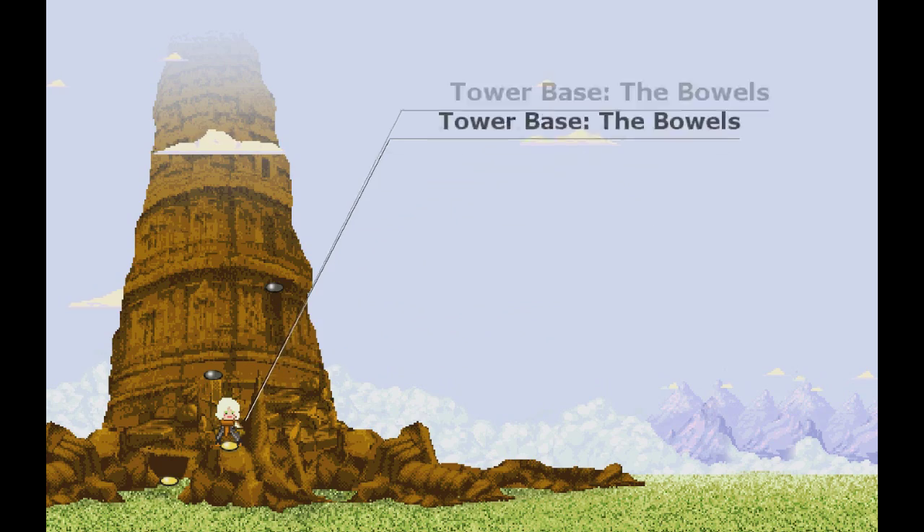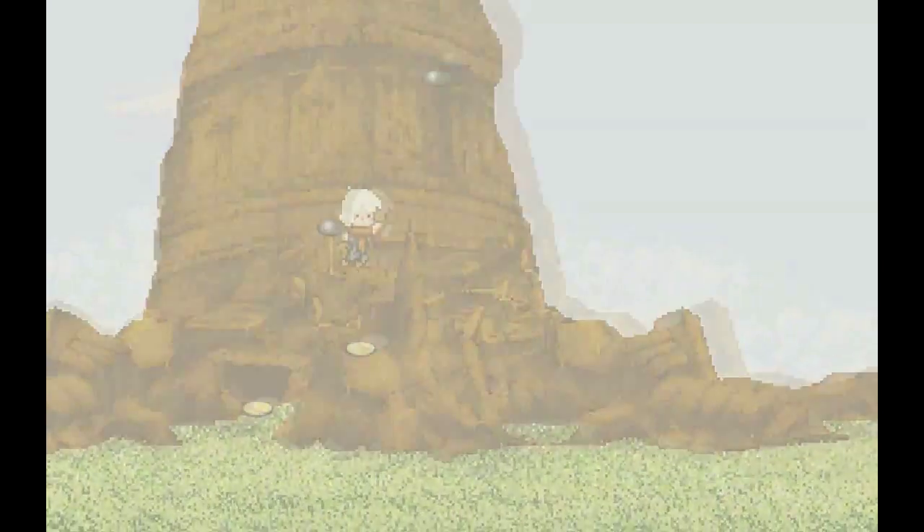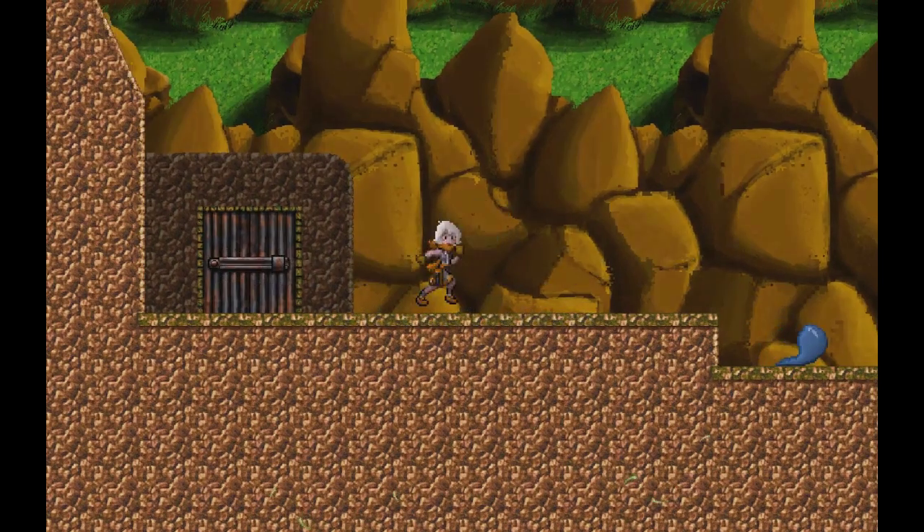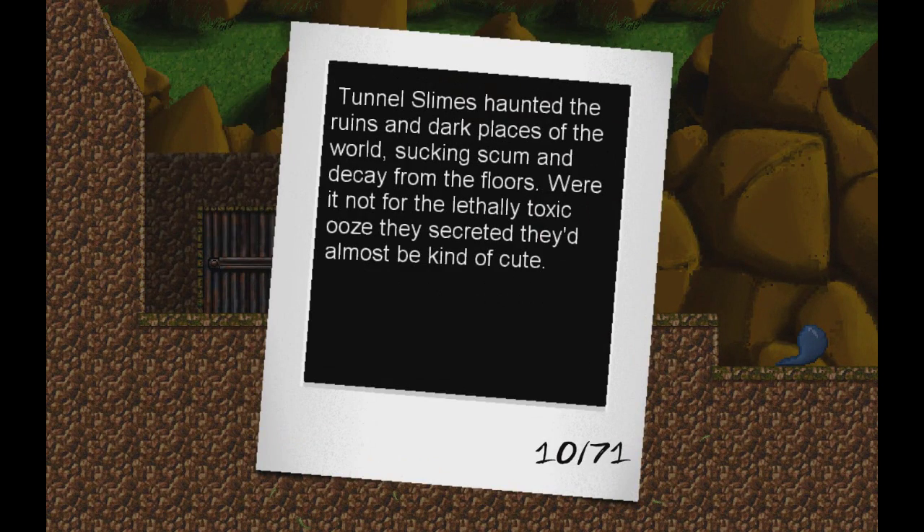Tower base, the vowels. I'm going to take a wild guess and say that snot ball is an enemy, which is kind of exciting. Tunnel slimes haunted the ruins and dark places of the world, sucking scum and decay from the floors. So they're cleaning. Sounds like a useful thing to have.